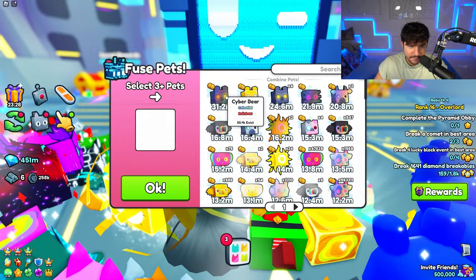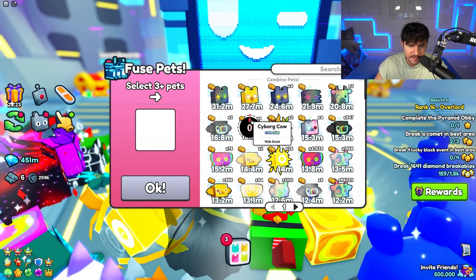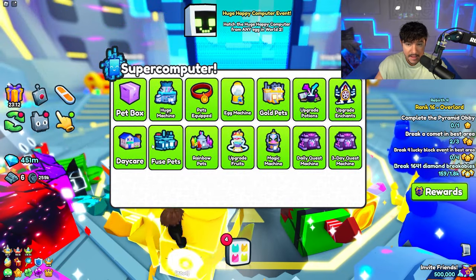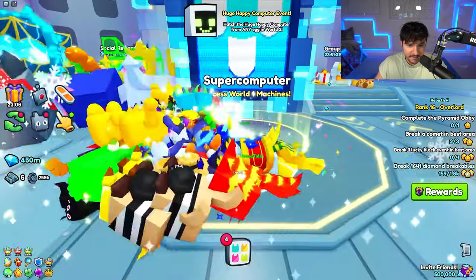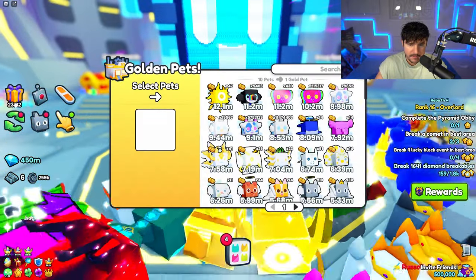I've never really fused pets — let's try it. Oh, I got a Cyber Slime, a pet I didn't have and it's actually pretty powerful. The egg machine now lets you open 85 at a time, which is insane. We also have the gold pet machine and rainbow pet machine.